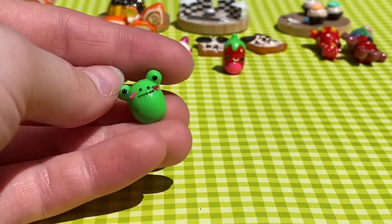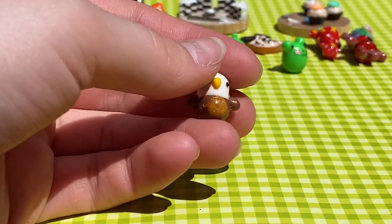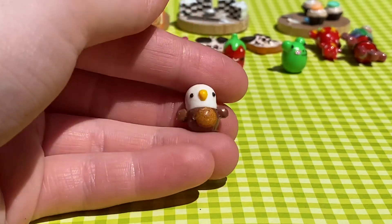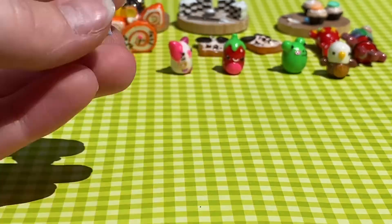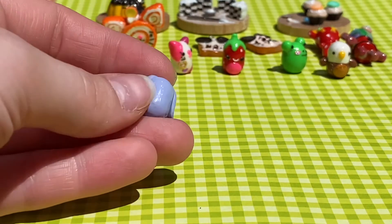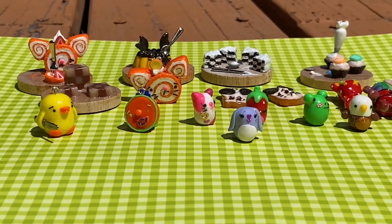Next up we have Wendy the frog — super cute, little hearts on the cheeks, and I gave her a slightly different face but still very cute; one of my faves. Next we have Edward the Eagle — apparently he's really rare. I thought he was cute and he was really easy to make. I'm also going to be using these in an upcoming video, so look out for that. And finally we have Bubbles the Bunny — so cute, I love it!